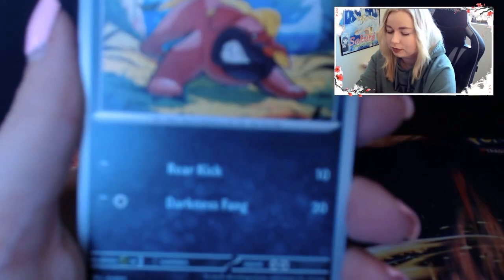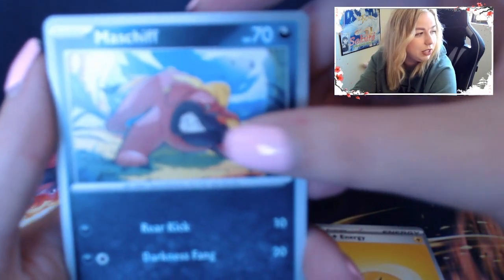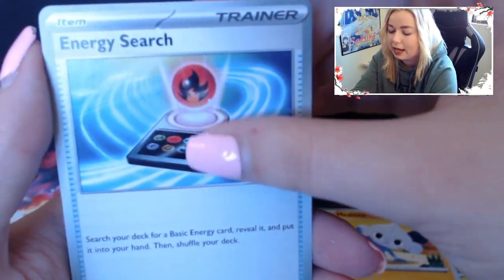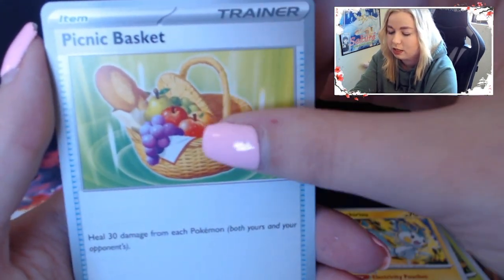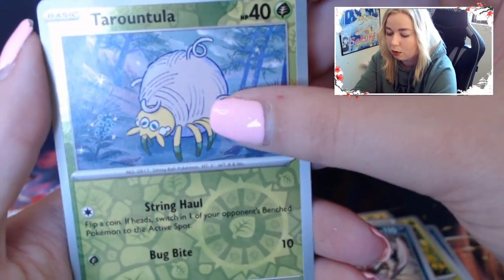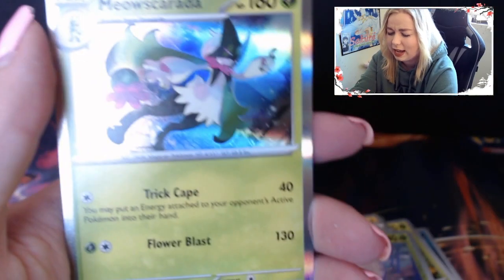All code cards seem to look the same for this set, which is good - it means it's not really giving away too much. Pack 9: Mastiff, Spupa, Medite, Energy Search, Pachirisu, Picnic Basket, Bombardier, Tarantula, Weasel, and a Meowscaratta holo. That's the second one of that card - unfortunately a double.